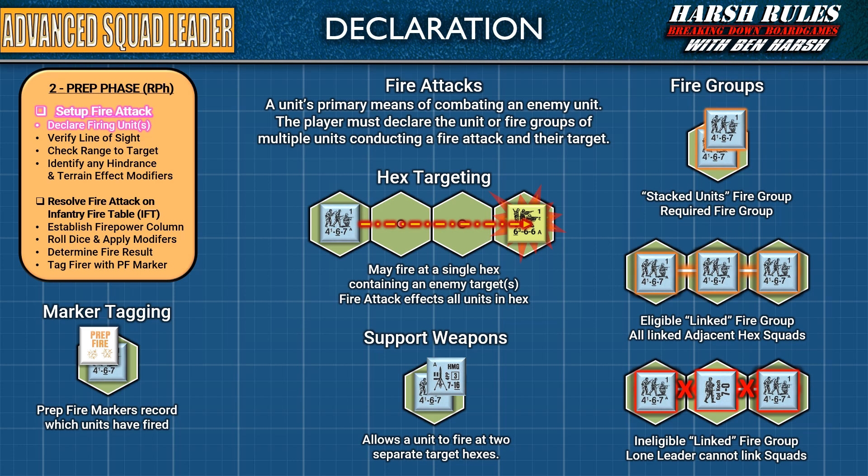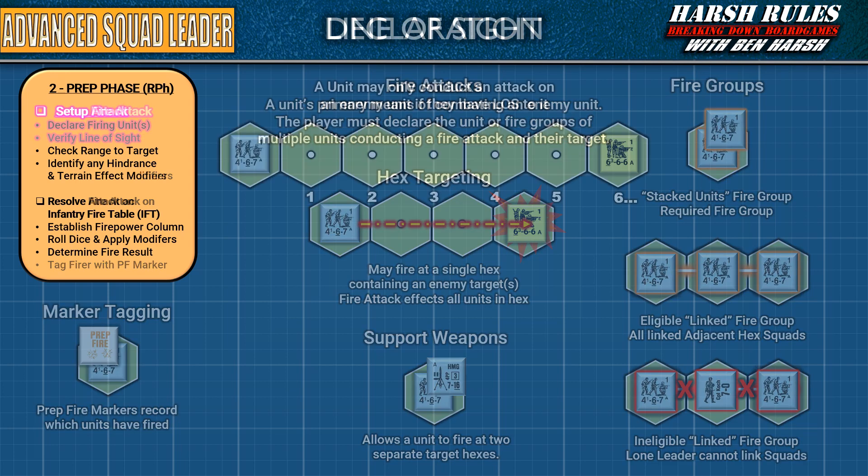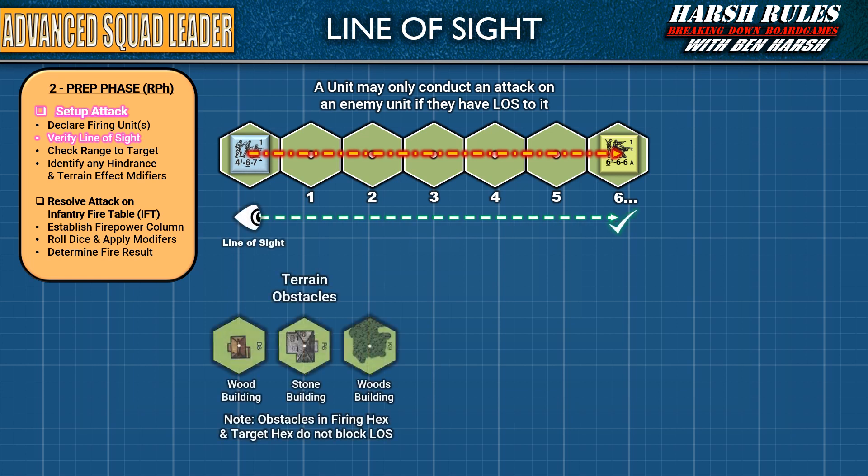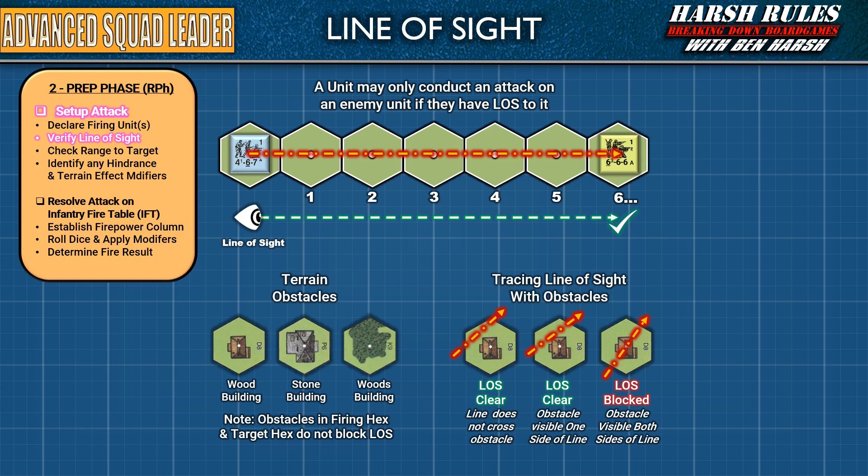A unit can only hit an enemy unit if it has clear line of sight to it. Line of sight is typically determined by stretching a sewing thread from the center dot of the firing unit's hex to the center dot of the targeted unit's hex. If the path of the sewing thread does not cross an obstacle, such as a building or woods, then the firing unit has clear line of sight. However, if the path of the thread crosses an obstacle, and that obstacle can be seen on both sides of the thread, then line of sight is blocked. Keep in mind though, if the thread touches an obstacle and the obstacle is only visible on one side of the thread, then line of sight is still clear.